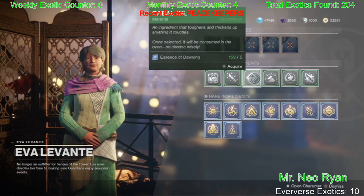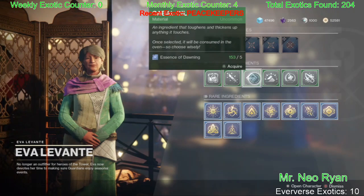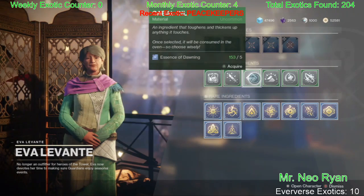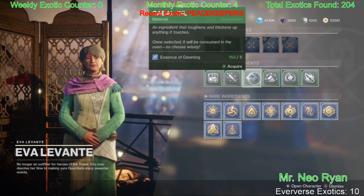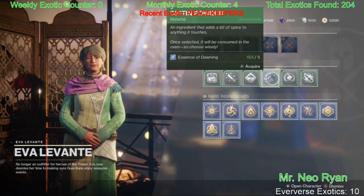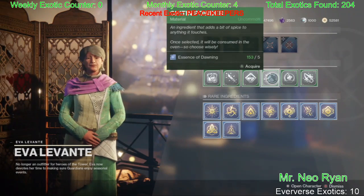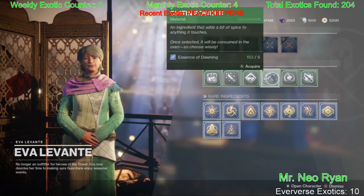Cabal Oil — pretty self-explanatory, kill some Cabal. They're everywhere: EDZ, Io, Mars, Mercury, Tangled Shore. Chitin Powder is collected from the Hive, most commonly found on Titan, Mars, Tangled Shore, and the Dreaming City.